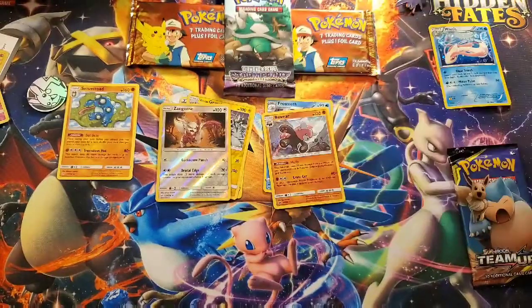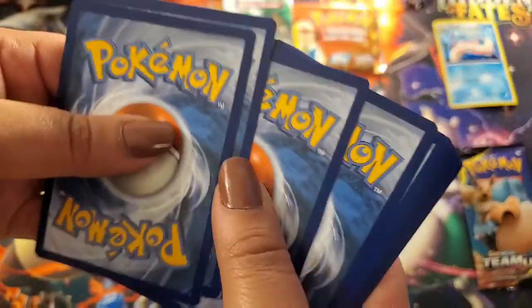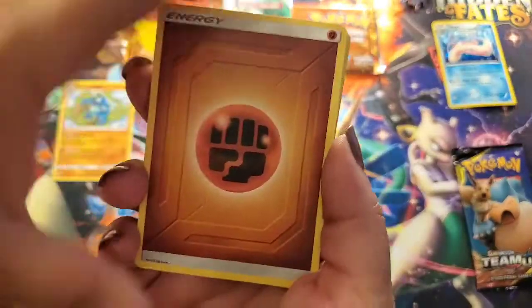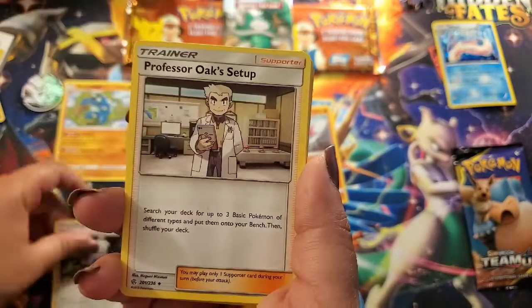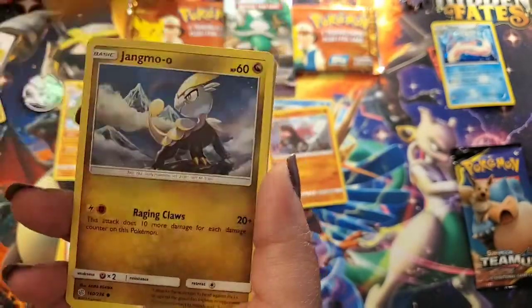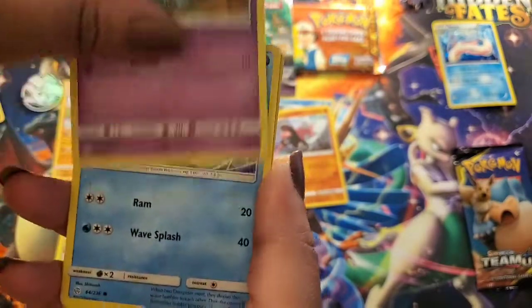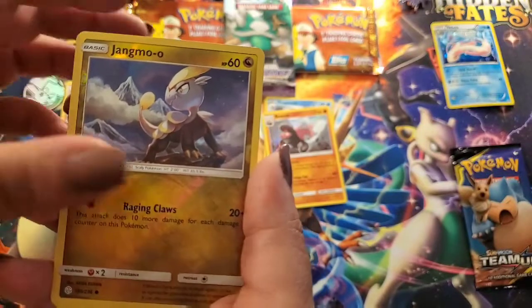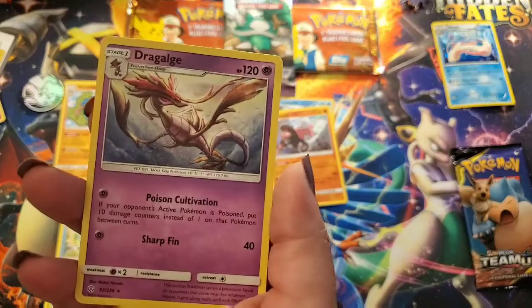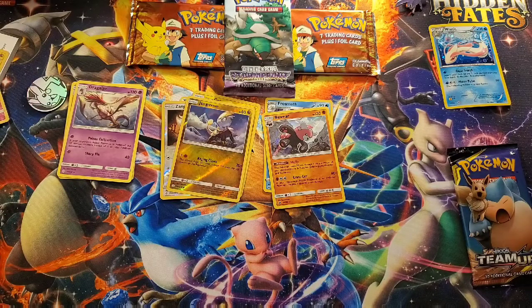I'm going to do a Cosmic Eclipse. Oh my God, this has been one of the best — the videos recently have been amazing, the pulls you guys. Fighting. We've got a Roxy, Professor Oak Setup, Pyroar, Palpatoad, Jangmo-o, Deerling, Golette, Jolteon, a Reverse Jangmo-o — I think that's your second reverse one — and a Dragalge, a regular rare. A dragon made of algae.